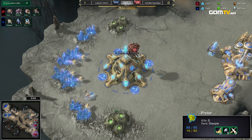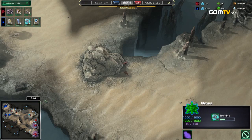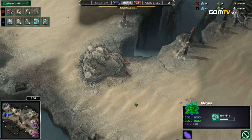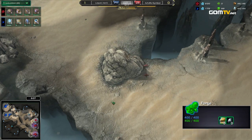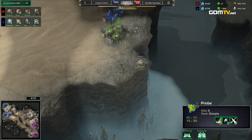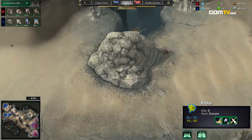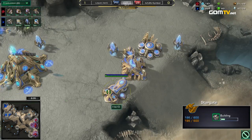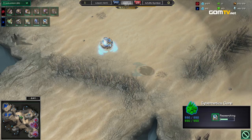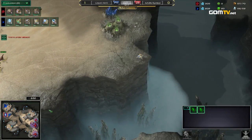Actually, he's going to grab the Mothership Core. We might just see some early harassment at the third base. It looks like what he wants to do is take that down — because normally you wall right there with a couple gateways and a cannon, and take a really quick third base. But by knocking that down, it messes up the normal sim-city you'd see, and the Probe can't actually get in there. So you have to kill the rocks yourself before you make that Nexus. This was actually extremely intelligent, because now the speed with which Hero could take that base is way slowed down — he has to kill rocks to get in, and those rocks have a lot of hit points. Nice move by Symbol.